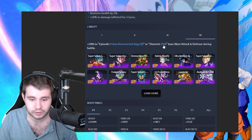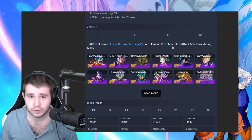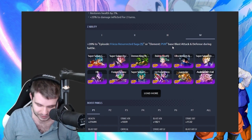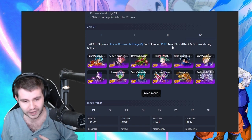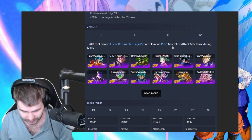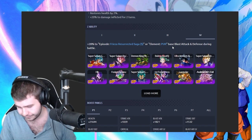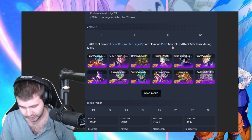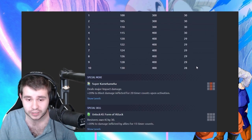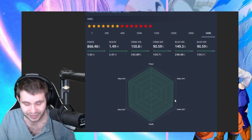We got Frieza Resurrected Saga and we got Element Purple, Base Blast Attack and Defense during battle. This is really cool for those blue color counter teams, or purple color counter teams, or blue with some purple. If we double check what units actually come from the Resurrected Saga — we have the Zenkai Super Saiyan Blue Goku, so that's pretty cool considering this guy is purple. It does actually fit the criteria for that.